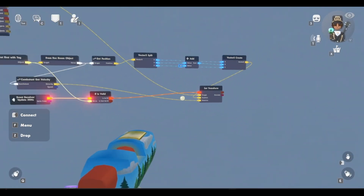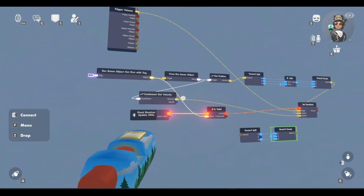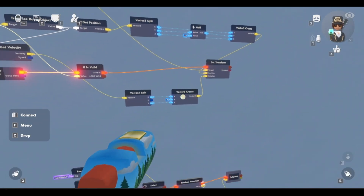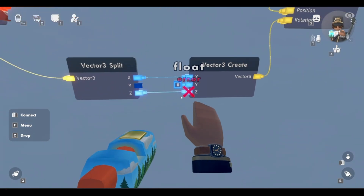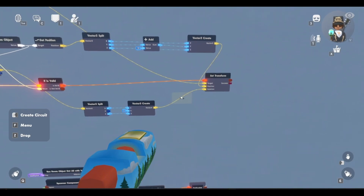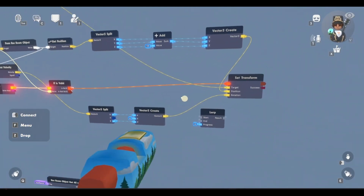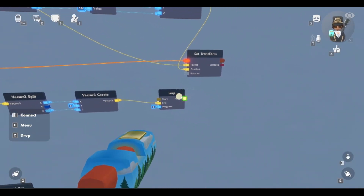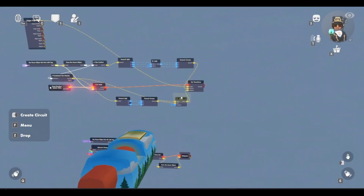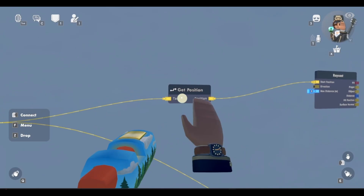Now to make this rotation better, select these two chips and clone them down to right here. Then connect this velocity up to the vector 3 split, and this vector 3 create back up to the rotation. Keep the X and Z connected, keep the Y disconnected and keep it 0. If you want to make the rotation of your monster smooth — right now it kind of just snaps — there is a way to make it turn smoothly. Disconnect this vector 3 and connect this to the end. Connect the result to the rotation. Then connect the start up to the combatant get velocity. Then make the progress 0.1. Now spawn in a raycast. Make the start position the trigger volume, and it should create a get position right here.